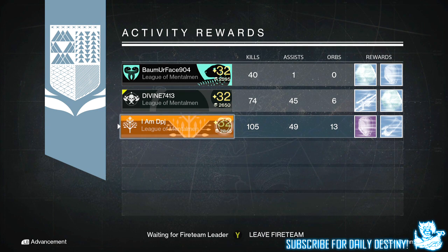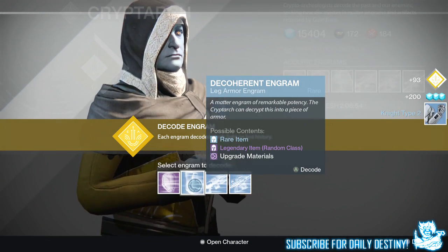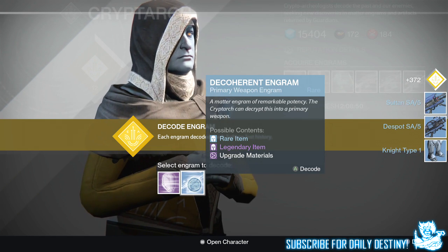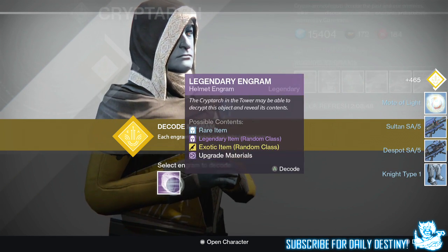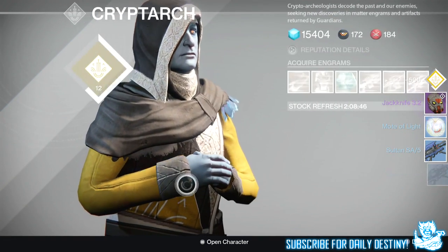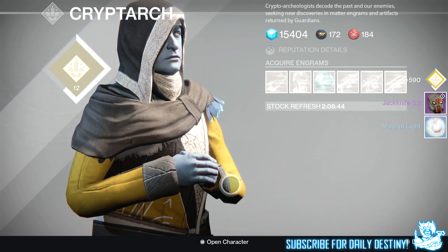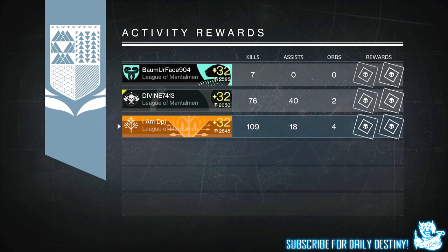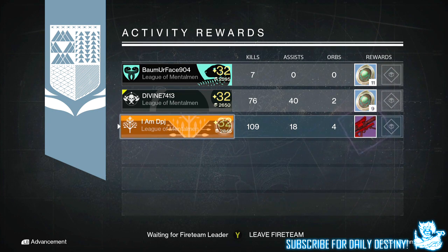Moving on to my Titan: from the weekly heroic I got one legendary engram, two blue engrams, and nine strange coins. I decrypted the legendary engram and got the Jackknife Helmet — for the Hunter, which is no surprise. I always get Hunter gear on my Titan; I get more Hunter drops on my Titan than actual Titan drops. That's just the way it goes.